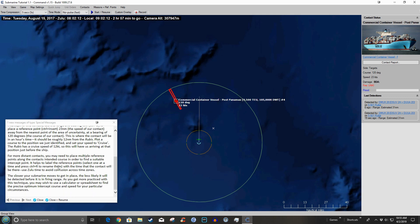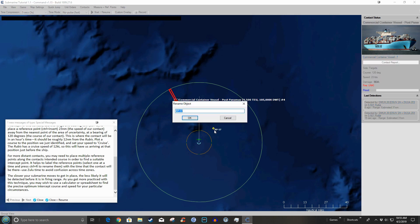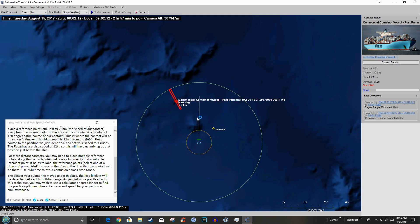For more distant contacts you may need to place multiple reference points along the contact's intended course to find a suitable intercept point. It helps to label the reference points — select one and hit Control+R to give it a name, like 'intercept.' The slower your submarine moves to get in place, the less likely it will be detected. As you get more practice with this technique, you may wish to use a calculator or spreadsheet to find the precise optimum intercept course and speed.